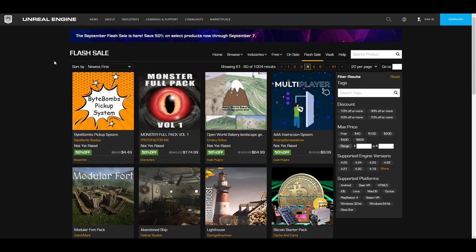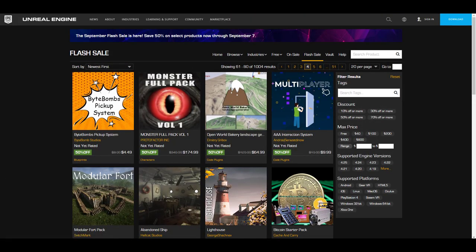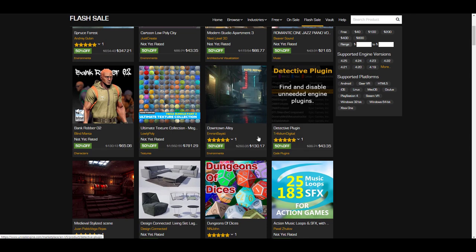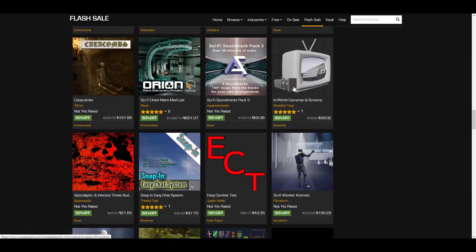So that's all of the content available for the month of September: 10 huge sets of free content plus one permanently free content. Now let's talk about the flash sale. The September flash sale runs from September 1st through September 7th. There are items at 50% off — characters, assets, props, materials, and tutorials — so head over to the marketplace and check them out.